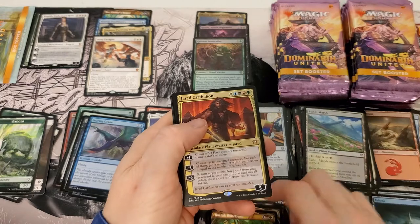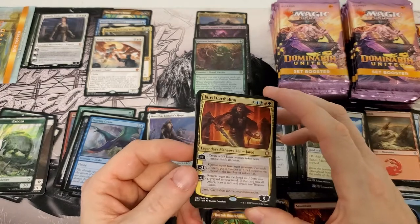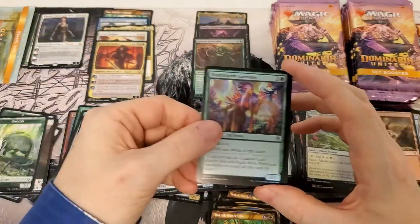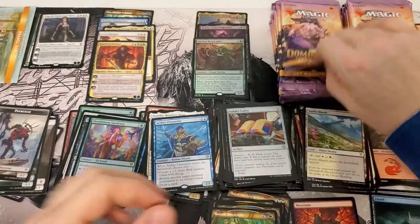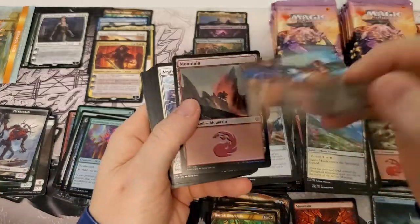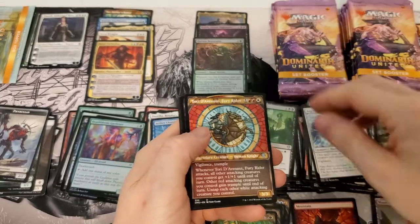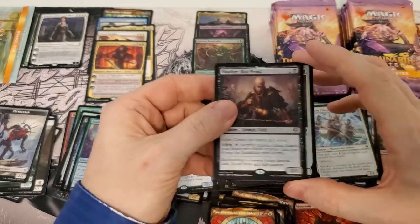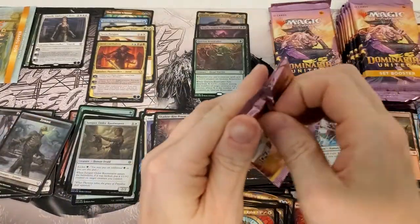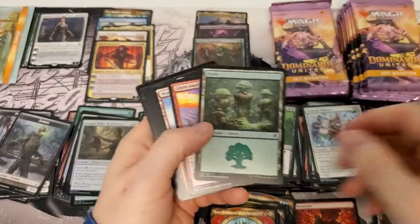Hey, look at that — we got a Jared from Commander, another mythic. Wow, we're just firing mythics on all cylinders here. Very nice, regular rare. Man, this box has got all kinds of different mythics than the other boxes — this is crazy. Foil, another Shadow Cleric, regular foil. Alright, now that was a bit lackluster, which is fine — I mean every pack can't have a mythic, right?